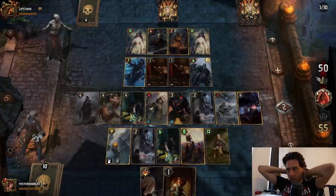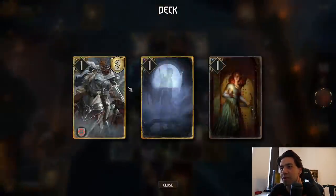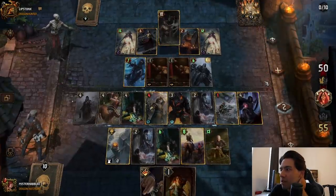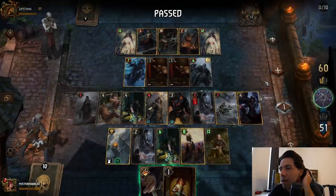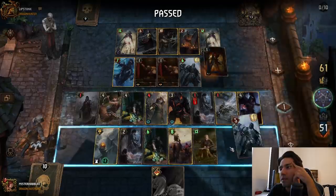What's the 13-provision card? She Who Knows, right? She Who Knows. I still have Defender and Colgrim — that's so good. Yeah, there's She Who Knows. I'm the only entity. Wait, am I losing this? Don't tell me I'm losing this.